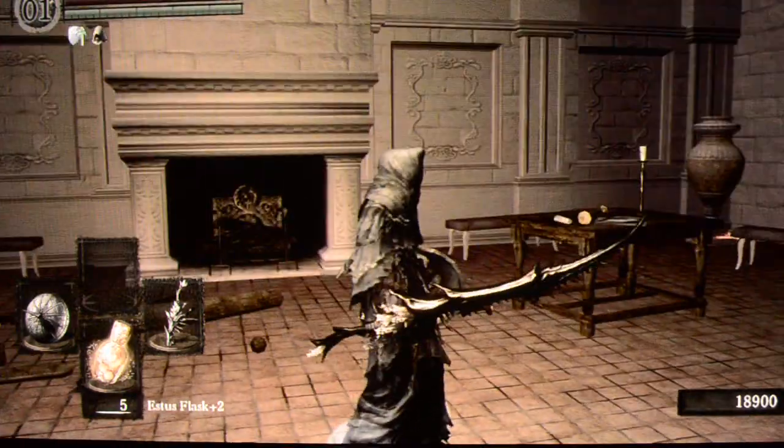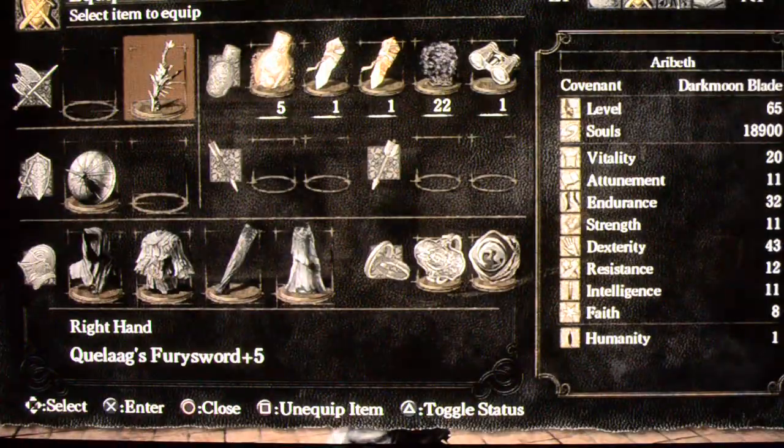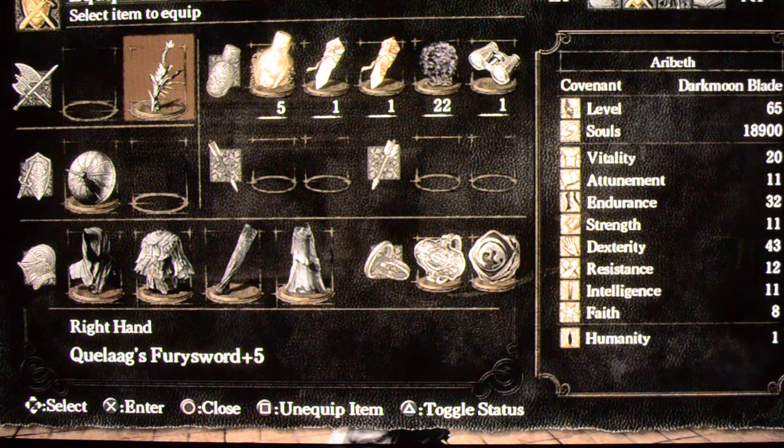I'll just show you the equipment I'm using quickly. It's a plus 5 Qlag's Fury Sword. It takes a while to get — it's not a 5-minute weapon; I got it about 40 hours into the game.